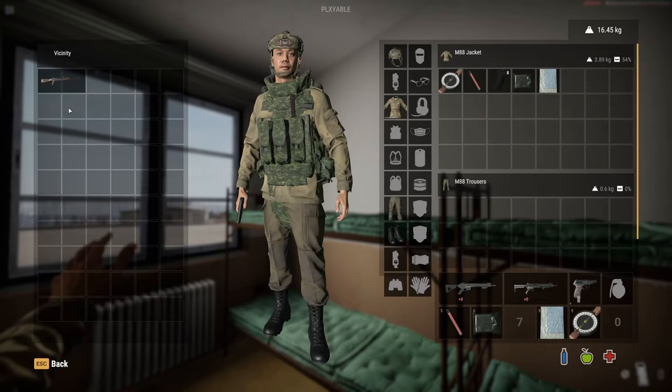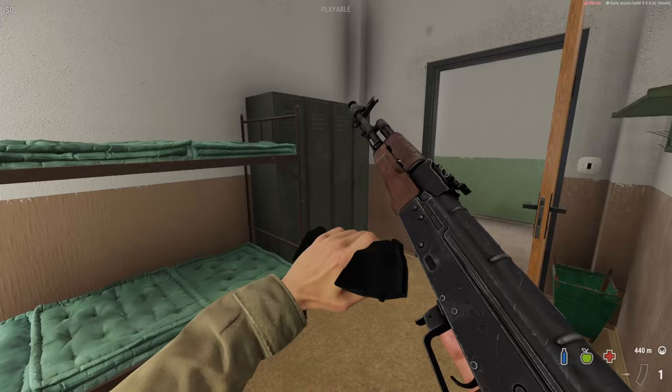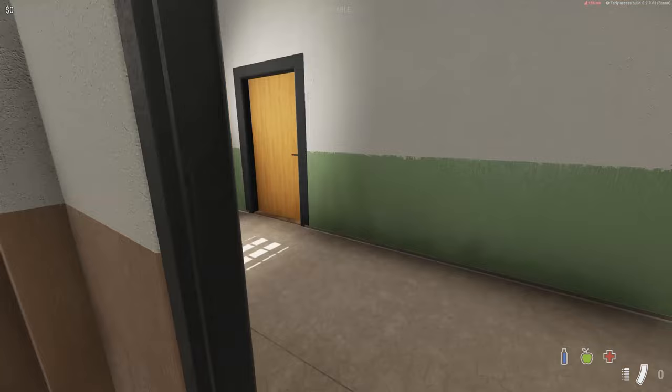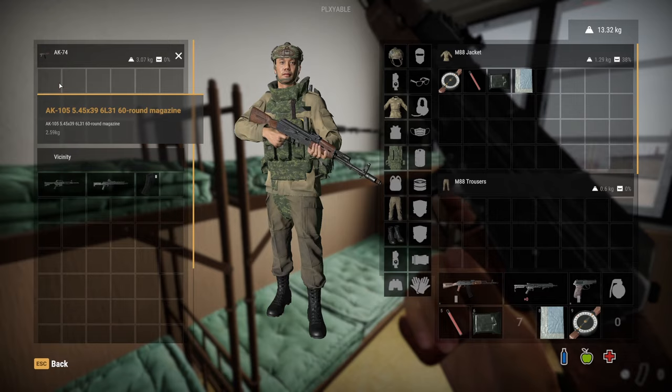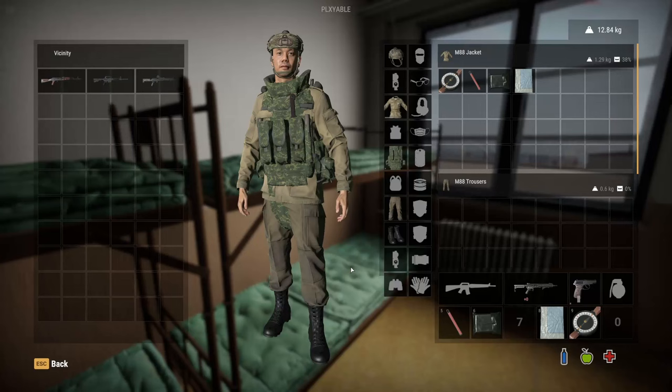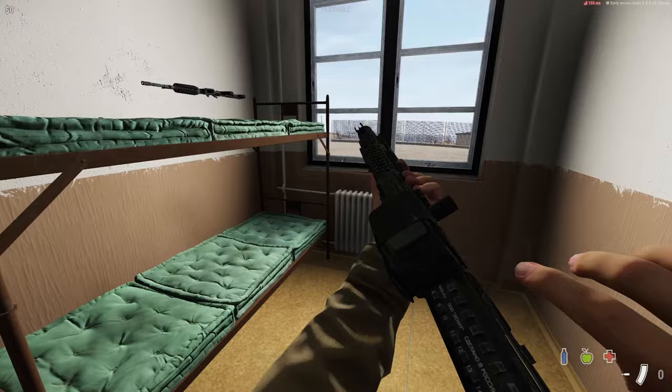Scopes sell — certain sights and scopes. Run in and check vicinity, everything pops up. Armored rig — good bit of storage on there. We've got an AK74 — drop this, pick that up, we've got the mag for it. 60-round assault rifle mag — put that on full auto, we've got a gun. Press the middle mouse button on your gun to access and drag attachments to it.